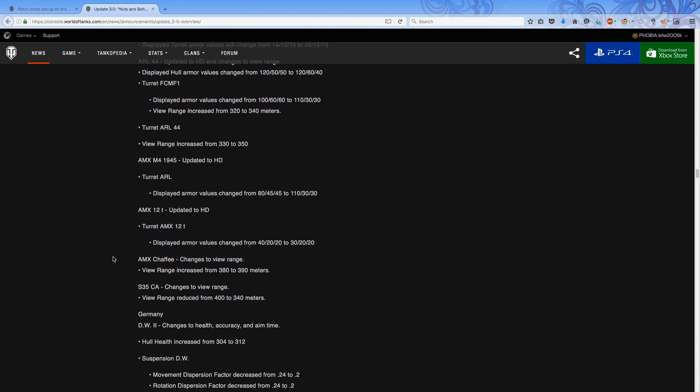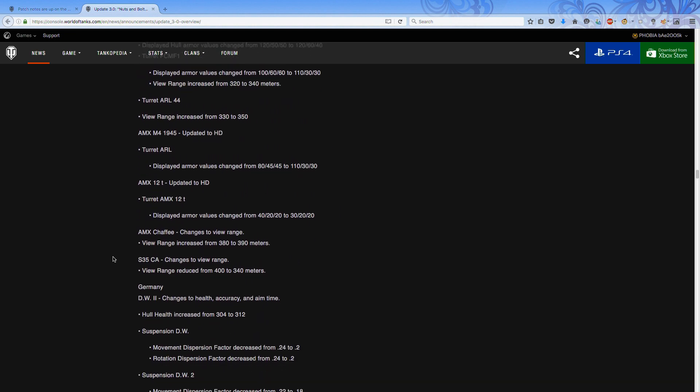Carrying on down — so many changes specifically to terrain resistance, gun dispersion, reload times, and view range. One quite big change is the 5CA having its view range massively decreased from 400 to 340 meters. That tank is very good in terms of its ability to pen and do damage, and now with a 60-meter reduction you're going to need binos and coated optics if you want to get that back.